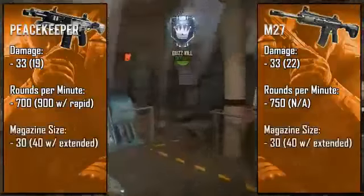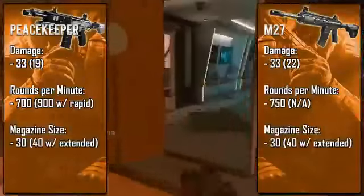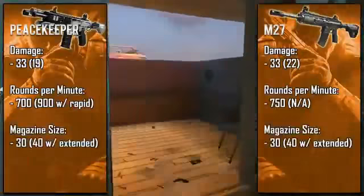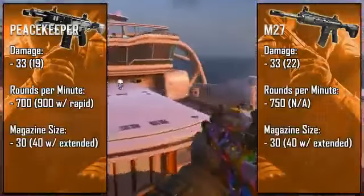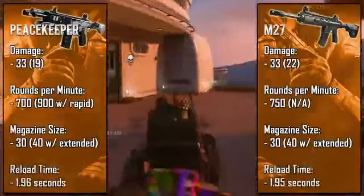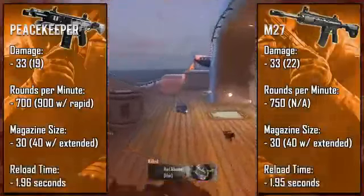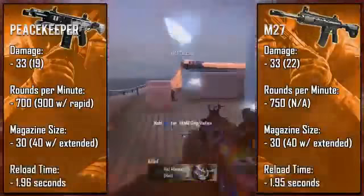The similarities continue with magazine sizes — both holding a 30-round standard and a 40-round extended clip. For the M27 that's normal, however the 30 rounds does make the Peacekeeper have the smallest clip of the SMGs. But again, because of its slow rate of fire you don't run through bullets quite as fast. Looking at reload times, both are at 1.95 seconds, which you can get down to around 1.32 when you cancel the reload.